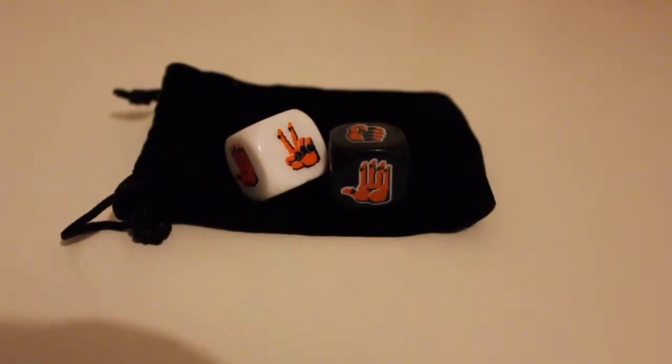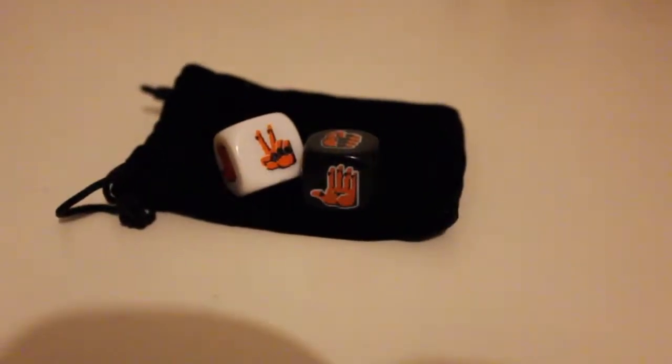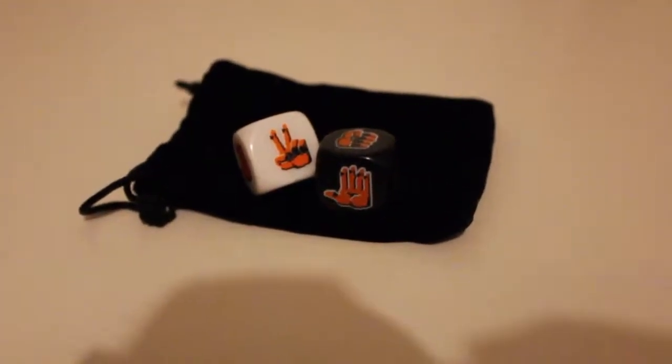Next we have — what is this? It is a black velvet bag. What is in this black velvet bag? Dice! These look like rock, paper, scissors dice. Or it could be like high five, peace sign, fist bump. This is like rock, paper, scissors without using your hands? Could be or could be not — we'll have to see in the magazine later.